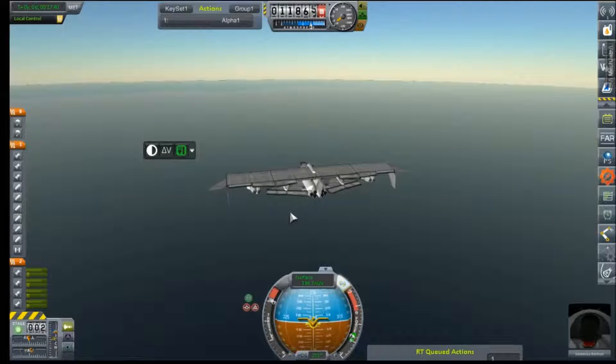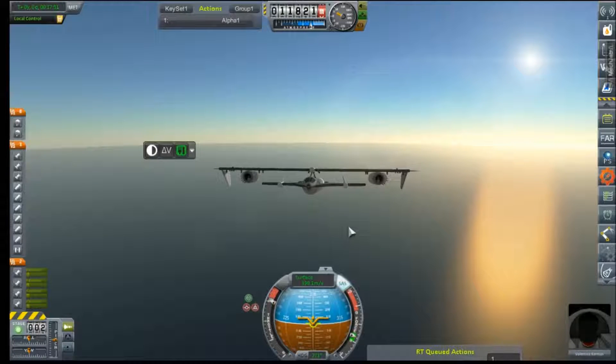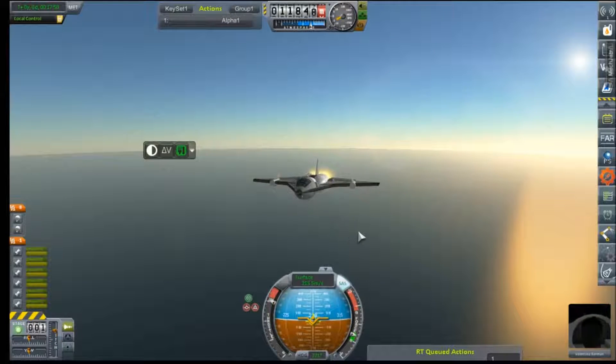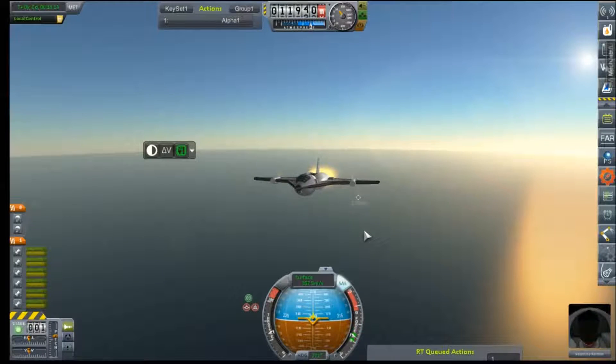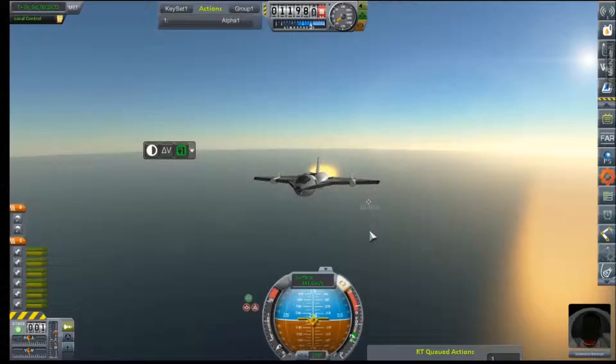We are about ready to separate since we can just lock in our heading here. Throttle is set. Let's get some of this altitude back. Hey, there's Venus down there in the water. 3, 2, 1 — ignition. We can start bringing that throttle down almost right away. Actually, let's leave it up until we get to speed. 415, not 315. Come on. And the counter has started as we are within our speed goal.